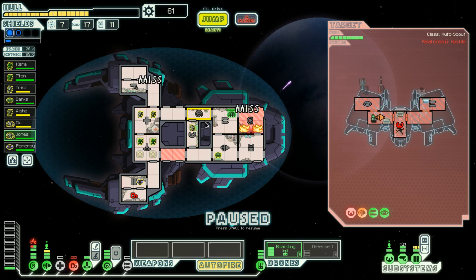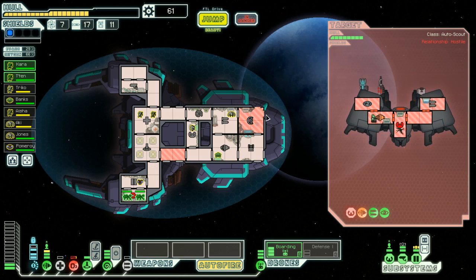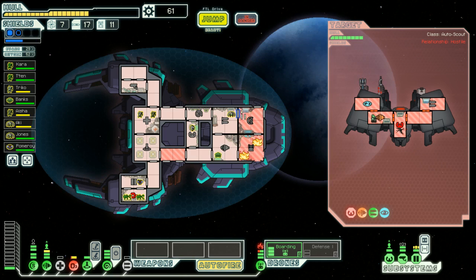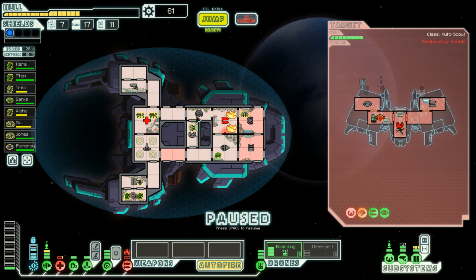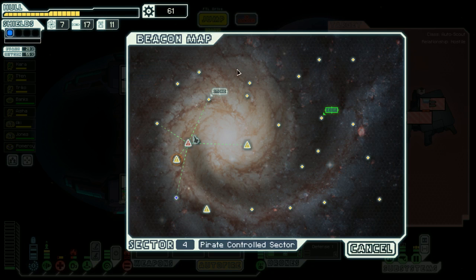I didn't repair the O2 room — repair the O2 room guys, come on. Another fairly easy fire there. Fortunately the firebomb doesn't actually do system damage — that's definitely a plus. There go my weapons. Fuck it, I'm jumping away. I'd like to go to the store but I'd like to get some combat done first.